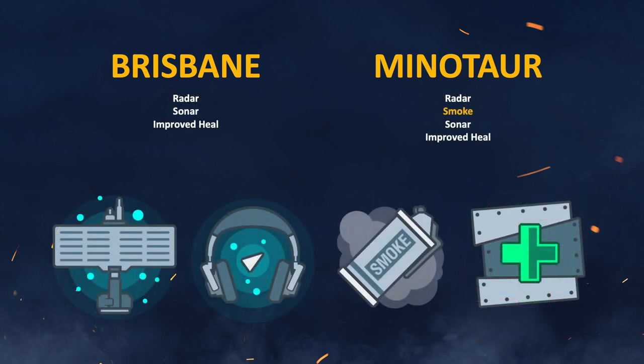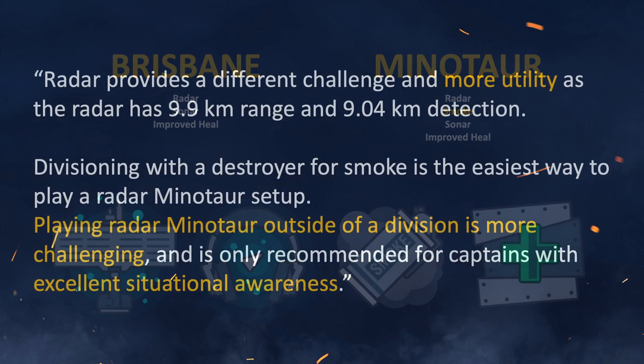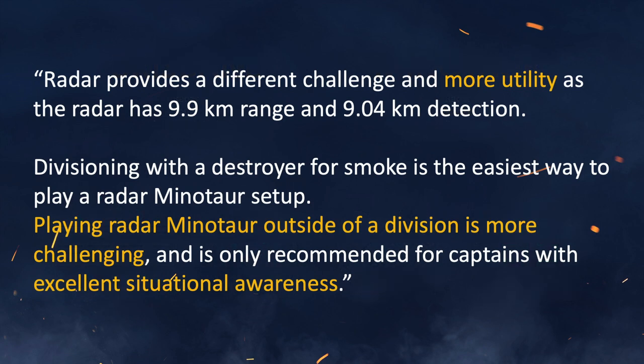There must be a downside to this, right? And there is — well, there is for most players. Brisbane is unable to mount the smoke consumable, which, let's be honest, everybody uses when they play Minotaur. I don't think I've seen a radar Minotaur other than myself more than a handful of times. In Brisbane there is no crutch — you don't have smoke, you're going to have to rely on your skill, your positioning, and your awareness of the battle. It's going to be a very difficult ship to play, just like a radar Minotaur — extremely difficult. This note from the Wargaming website applies to Brisbane, because Brisbane only runs with radar.